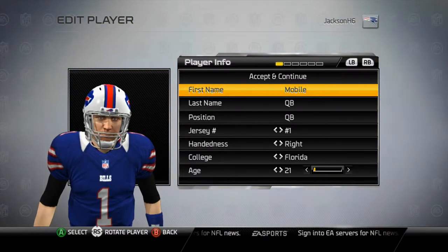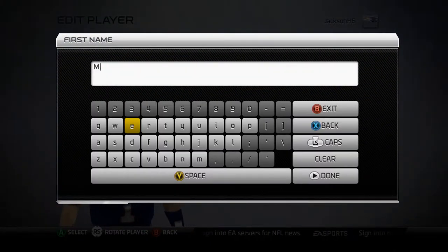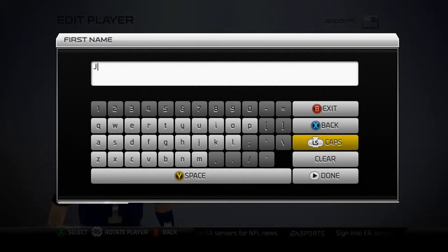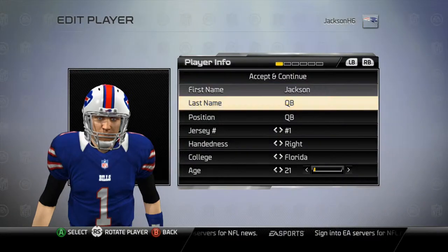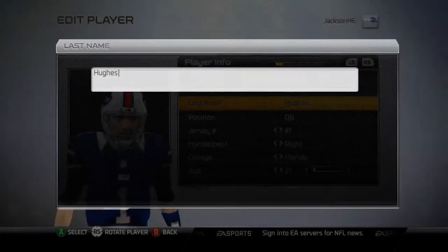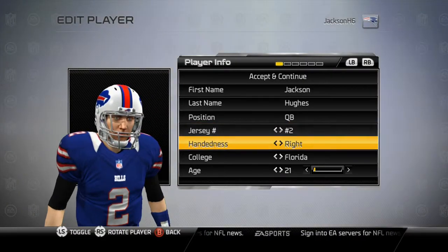Okay, here we go — we name him. I'm going to name him just like my regular name: Jackson Hughes. My other character is on the Cincinnati Bengals, so this one's going to be number two. I don't even know why number two is available — it really shouldn't be in real life.